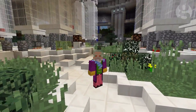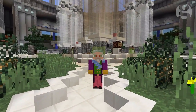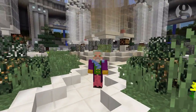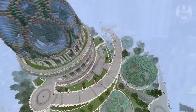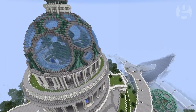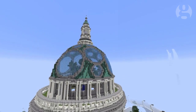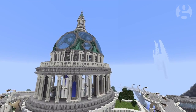We're just about running out of time, so quickly I'm going to thank the Guardian's Keep it in the Ground campaign for asking me to make this map, and also the very talented builders Blockworks who created all the structures you see on the map. Remember this map is downloadable so you can walk around it, play with it, have a look at all the things and be inspired — maybe even make your own map. Until next time, thanks very much for watching. Bye bye!